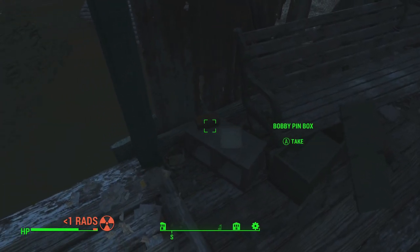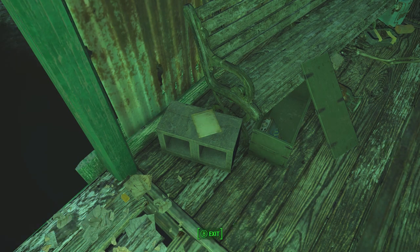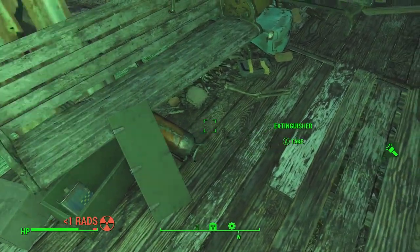Well then, let's look around. Got a bobby pin box. Capless skull. Experiment log - let me turn my light on so I can see. Edgar Swan. Day 14. 'My physiological evolution seems to have stabilized. The medical team says my muscle mass has more than tripled since the experiment began, and my neural efficiency has improved markedly. This particular strain of modified FEV has been a remarkable success. I appear to have received all of the anticipated benefits without the typical adverse effects. My application to join the research team is awaiting the director's approval.' Interesting - he did this to himself, or as part of a team or something.